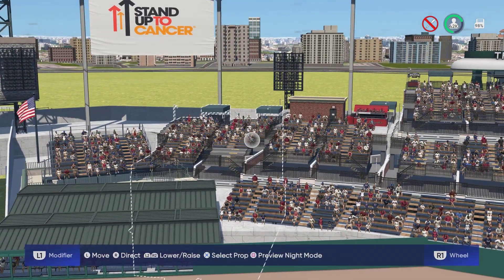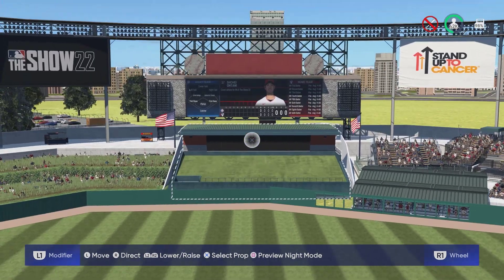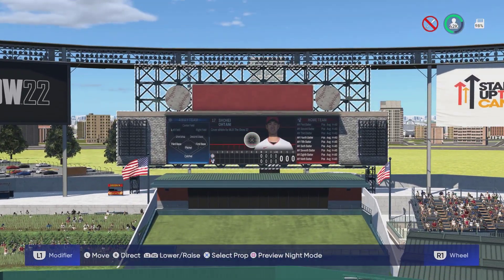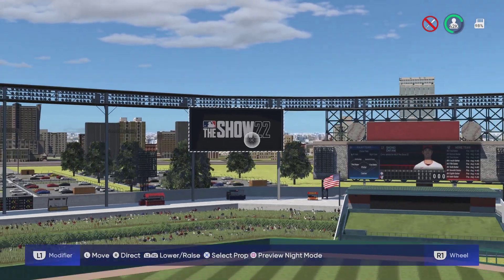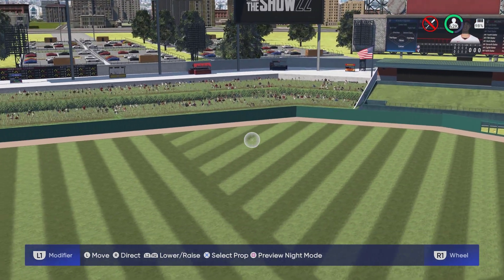Going over to right-center field, we have more concessions and more seats, and a little party deck with some shade. In center field we have the old Rangers batter's eye with a scoreboard right above it, and I really like the lighting that kind of wraps around the outfield. In left-center field we have a scoreboard with an American flag, more concessions, and some picnic seating.